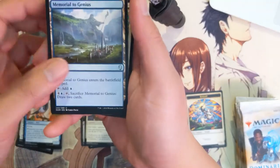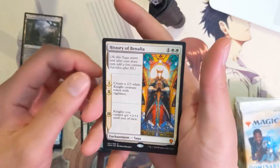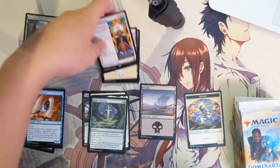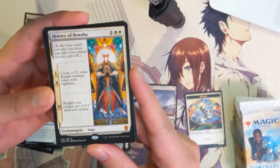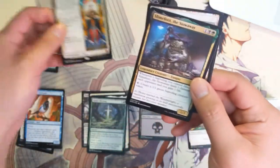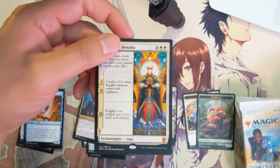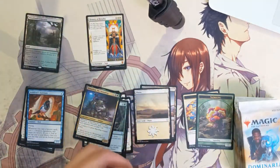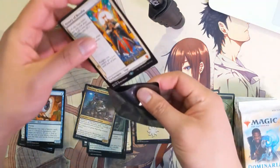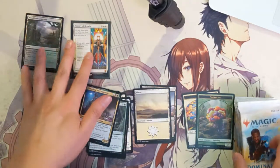Memorial of Genius, Gaia's Blessing. Oh man — History of Benalia! First you create a couple of two-twos, and then they all get plus two, plus one. I think that was one of the best cards. I feel like we've just been very fortunate recently with some of our pulls. Second pack — very strong Mythic.